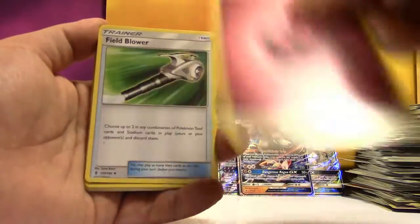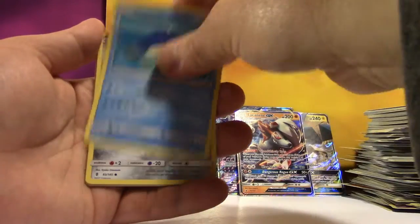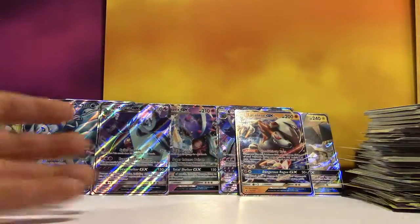We've got Fairy Energy, Field Blower, Gotharita, Energy Recycler, Goomy, Wailmer, Beldum, Rockruff, Machop, Reverse Gotharita, and a regular Rare Relicanth.